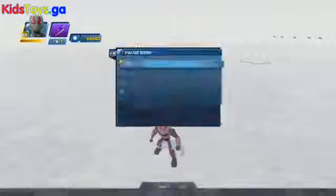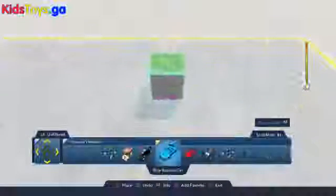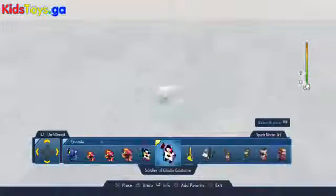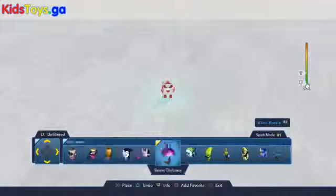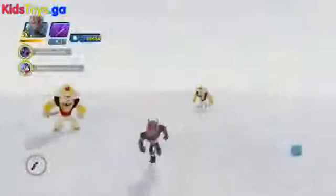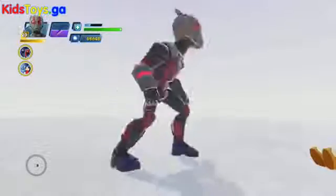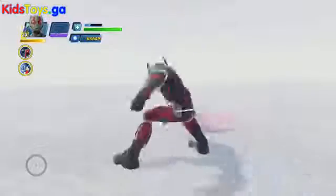Let's drop in a few bad guys and activate Ant-Man's super move to check it out in action, because it's always more fun to see them beating everyone up. Dropping in a few Agrabah guards and triggering it — very cool. We've got a big giant Ant-Man. We've got Giant-Man — it's confirmed! And while he's Giant-Man, he can still do his combos and his pause combos and stuff, which is kind of cool.